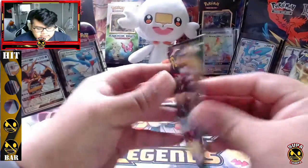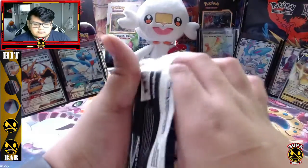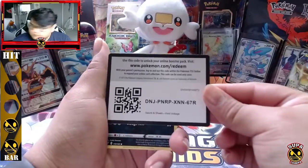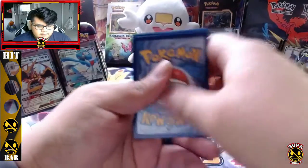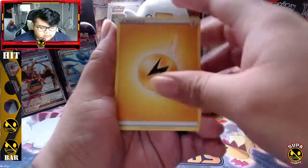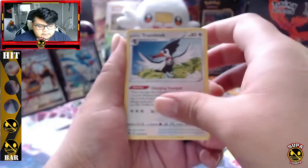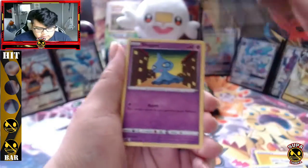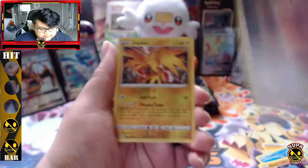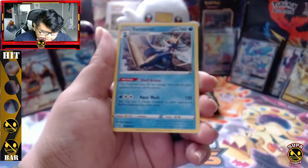Let's get into another one. Code card. To the front, fire energy — Pincurchin, Pinkerton, Trumpbeak, Nessa, Trubbish, Shuppet, Chewtle, Riolu — reverse Eevee, Zap. I like this artwork on that — and a Samurott.